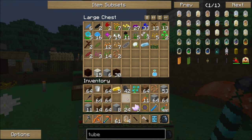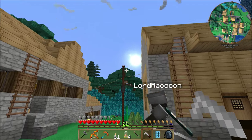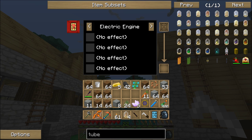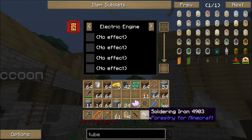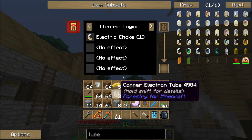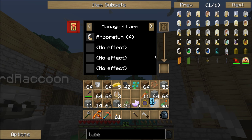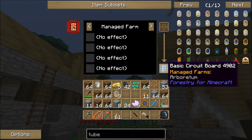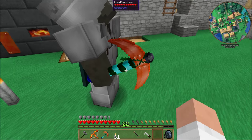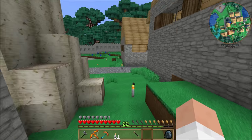Now that we have the soldering iron, if you use it you get this cool interface. I'm going to go ahead and program it — Managed Farm Arboretum, there we go. Pow! Now we've got a basic circuit for a Managed Farm Arboretum. It still needs water, and we're going to want to put the farm valve down below for water unless there's a water source block somewhere.